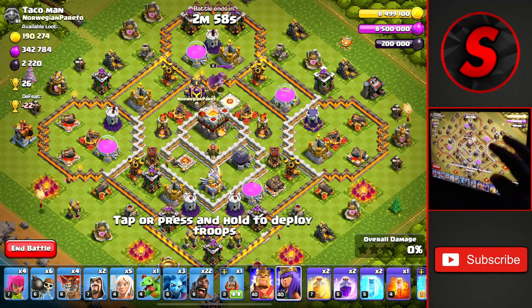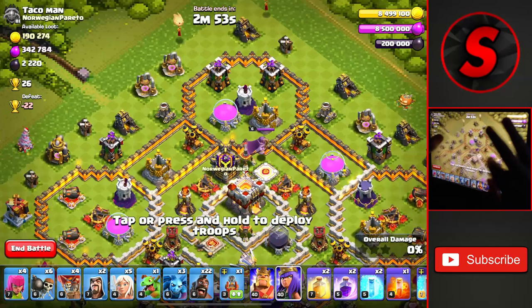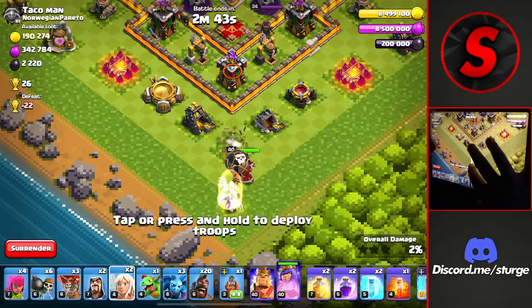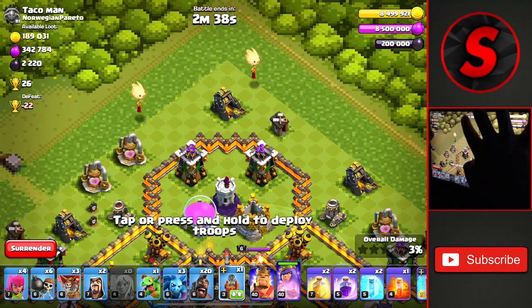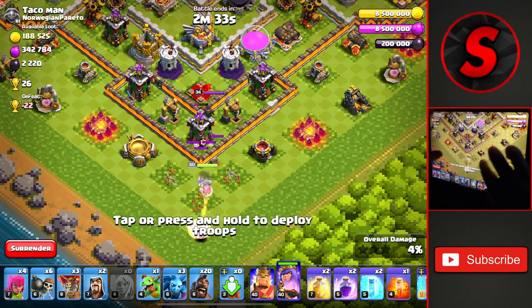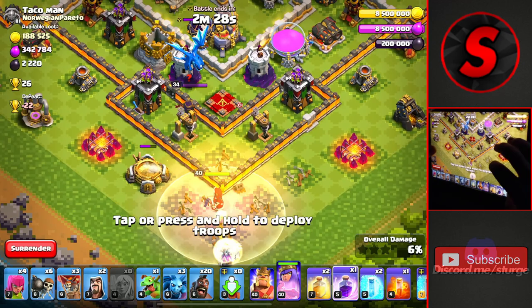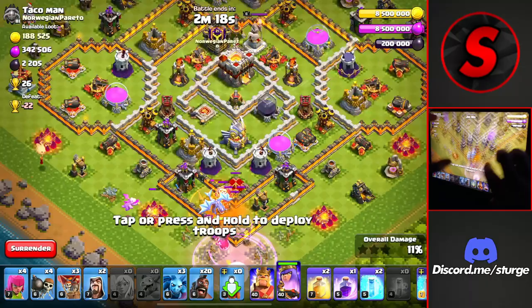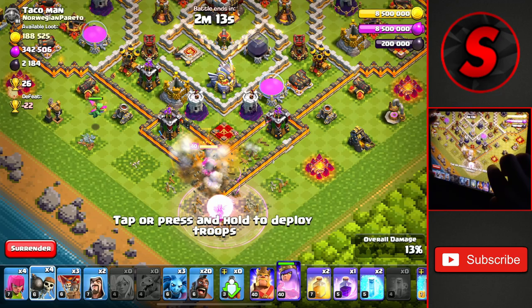This should be the final attack of the day — Town Hall 11 here with 26 trophies. We're going to start off on the right side with a couple of hogs to test for any clan castle troops. If there are any, we'll drop the queen towards the bottom to lure them down and take out the enemy queen and the enemy clan castle. We'll drop the flame flinger to take out the defenses at the top. The enemy queen goes down — we're taking down the enemy electro dragon as well.